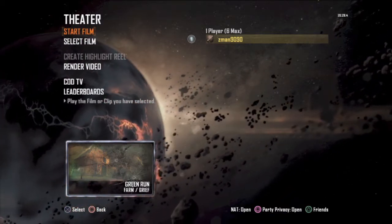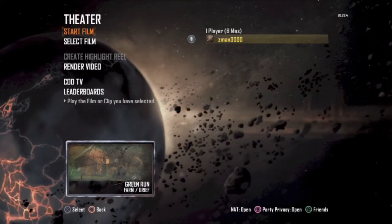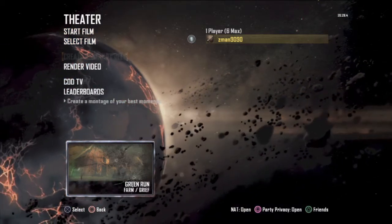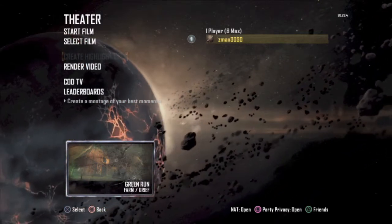We're going to press start film and what you guys are going to be seeing is the highlight reel of me playing zombies. The cool thing with the new theater mode in zombies is that you can click 'create a highlight reel' once you load a film and it'll put together a highlight reel for you. I'll show that in another video on my main channel — on this one I'm just going to be showing you guys the gameplay because I think this new zombie mode is really awesome and the maps are cool.